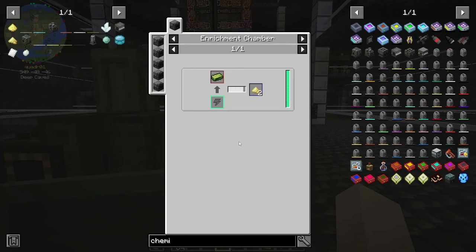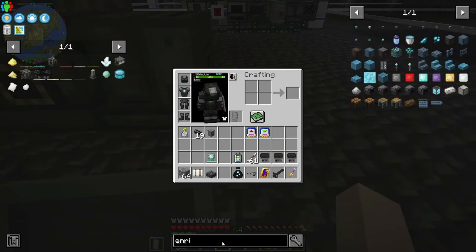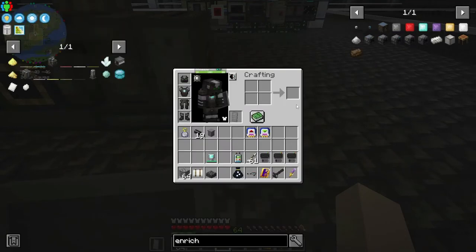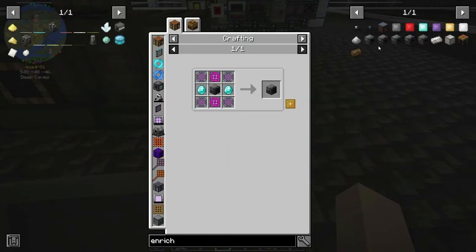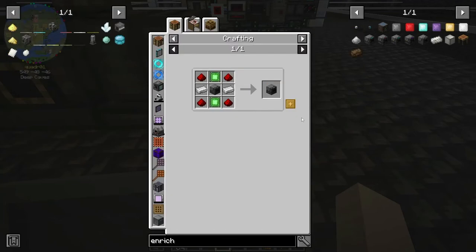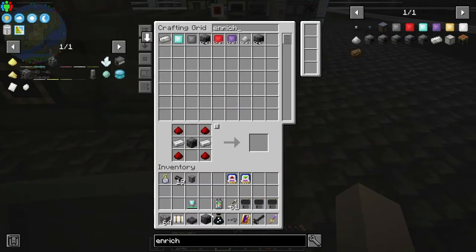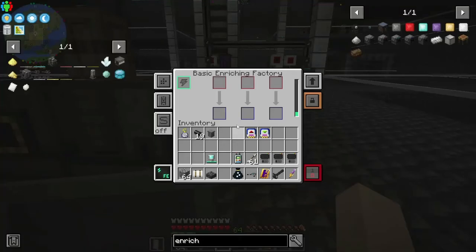I see — an enrichment chamber with uranium ingots, no problem. Enrichment chamber — I wonder, can I just make the ultimate one? You have to do it that way. All right, I will definitely go through and give all of these their upgrades and stuff.